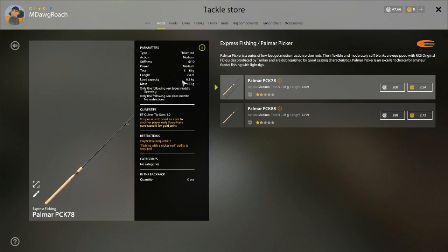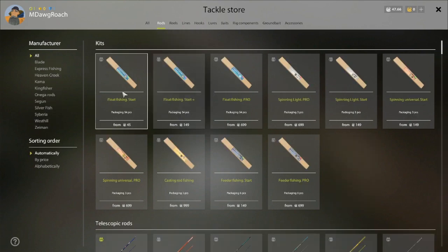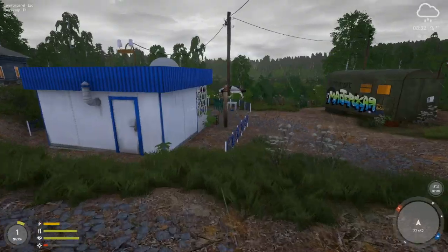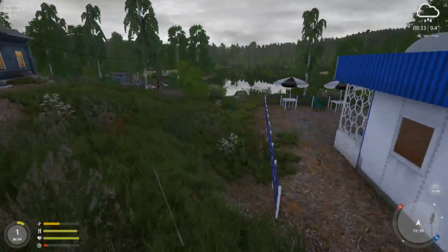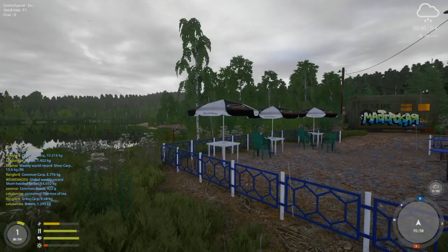The cheapest picker rod has decent load capacity and I do a lot of fishing for small fish, which is what picker rods tend to be good for. Float fishing start — we can afford it right now, we're just not high enough level, and it also wouldn't give us any silver for anything else. The next thing I recommend even from level 1 is getting familiar with the café. These are basically orders for specific fish, and you're going to often get double the silver for filling these orders compared to just selling at the fish market. Those are kind of things I suggest.